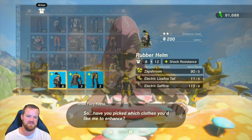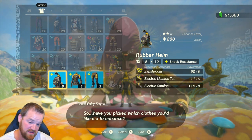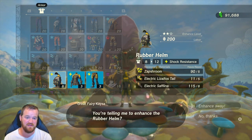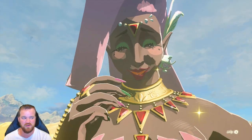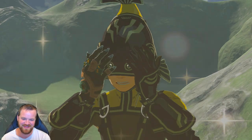The third star requires five Zapshrooms, five electric Lizalfos tails, and eight electric Suflinas. We might need some more electric Lizalfos tails — we don't have enough to do all three pieces.